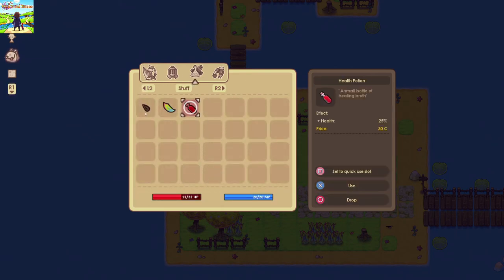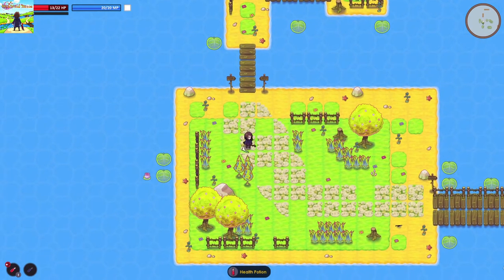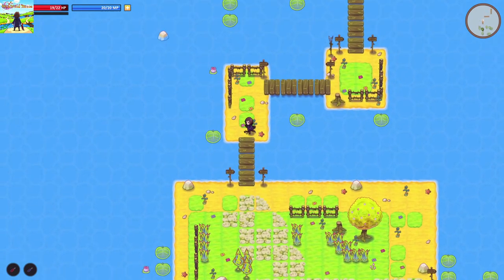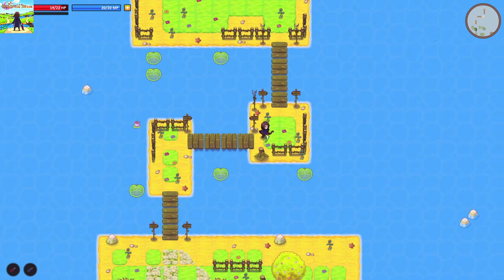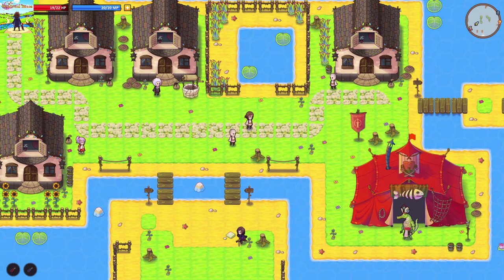We have got health potions. We'll set it to our quick slot, but I don't know how we use stuff in the quick slot. Oh, I dropped it — that was clever of me. We've healed. Let's go up here and see what's... oh, this is a town.